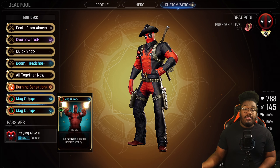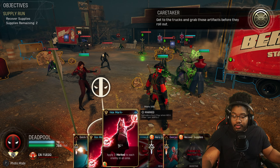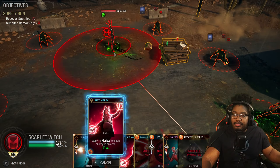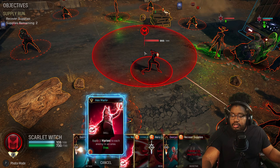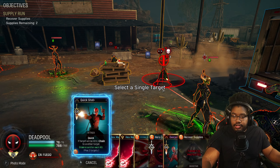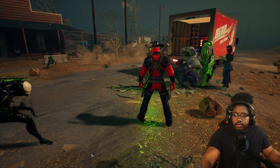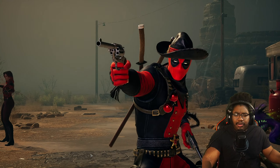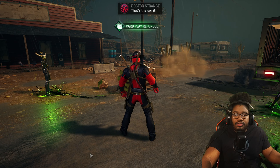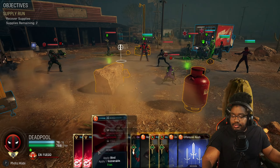Let's get into some gameplay so you guys can see how this works in action. We can get a villain to spawn and basically try to one-shot them. Now with Deadpool, I would highly recommend using Scarlet Witch and Doctor Strange — they are really good to set up enemies so he can go around the battlefield and just clear people out.